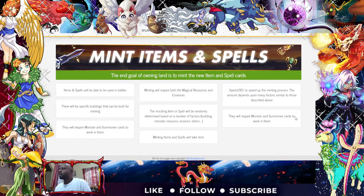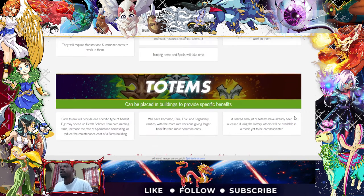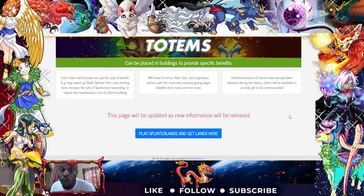They will require monsters and summoner cards to work on them. Totems — I have one common totem. Each totem will provide one specific type of benefit, for example: speed up death splinter item card minting time, increase the rate of spark stone harvesting, or reduce the maintenance cost of a farm building. Totems will have common, rare, epic, and legendary rarities.